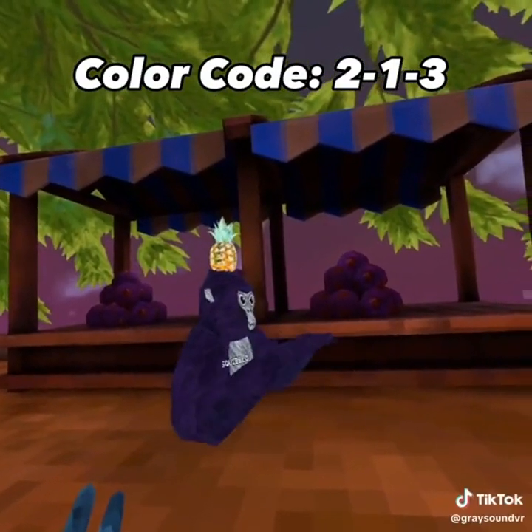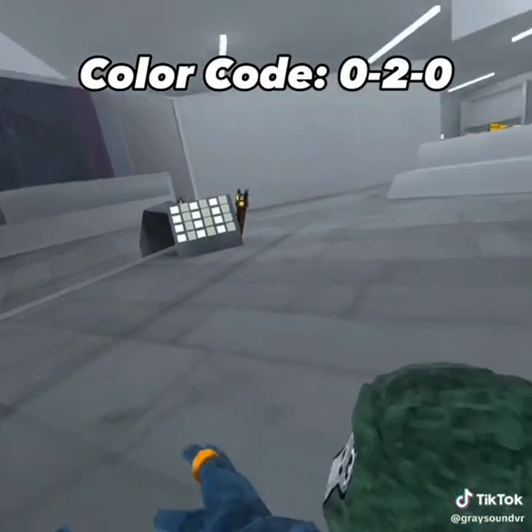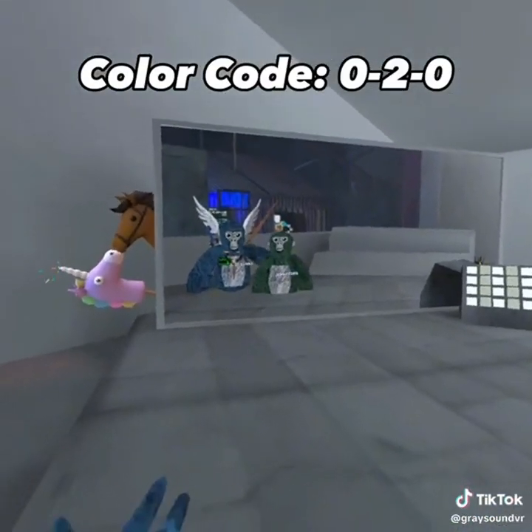Gorilla Tag's most unknown color codes. Number one: this dark purple color — I never really see anyone with it and it's like the same color as a berry, so that's cool. Number two: this green color — it's not a very well-known green out of all the greens.